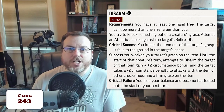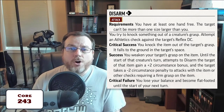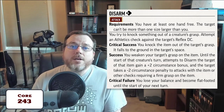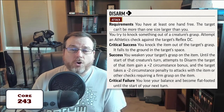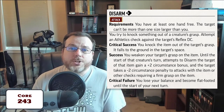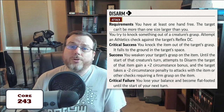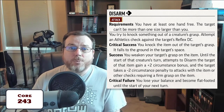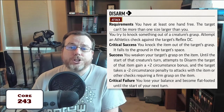For the sake of discussion, let's say the GM decides you can attempt to disarm an enemy of their shield, and you roll a success. That means you get a +2 circumstance bonus to future attempts to disarm that shield before the start of the target's next turn. They also suffer a -2 circumstance penalty to any attacks made with the shield, like a shield bash, and a -2 penalty to any checks requiring a firm grasp of the shield.